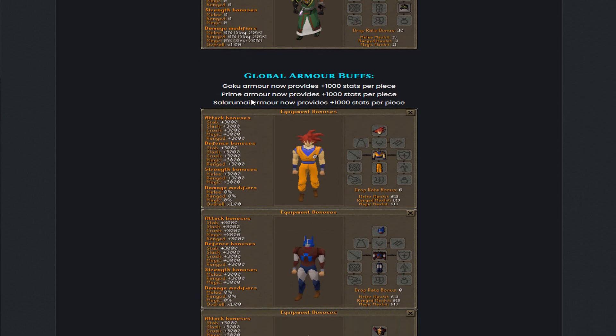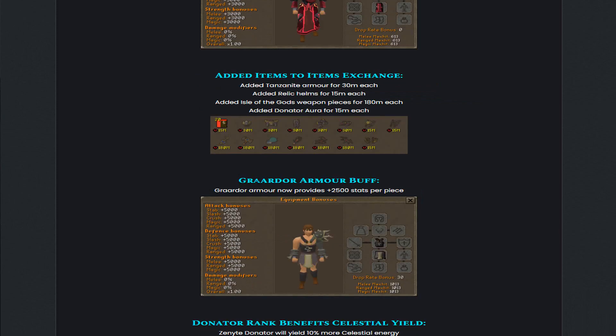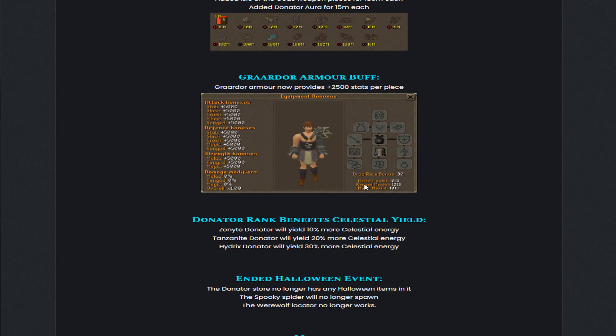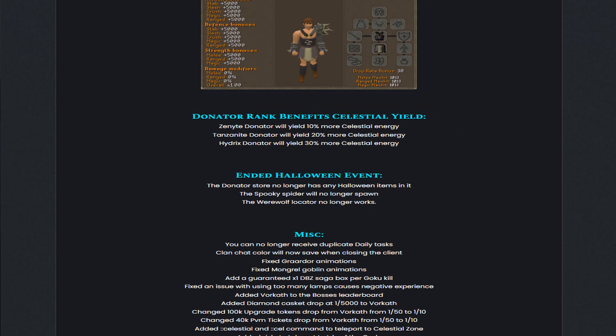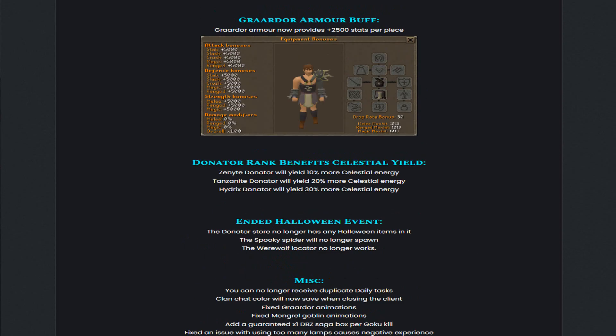They also did some global armor buffs and added new items to the item exchange: Danzanite Armor for 30 mil each, Relic Helms for 15 mil each, Isle of the Gods Weapons for 180 mil each, and a Donator Aura for 15 mil each. They buffed the Grardor Armor to now provide plus 2,500 stats per piece. They also added Donator Rank benefits at the Celestial Yield and ended the Halloween event — the Donator Store no longer has Halloween items, the Spooky Spider no longer spawns, and the Werewolf Locator no longer works.